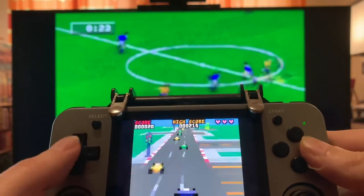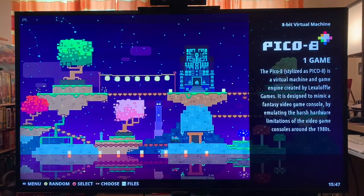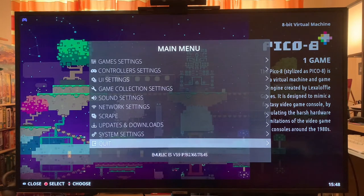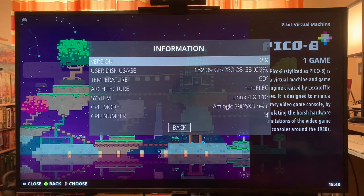The screensaver came on EmuLEC. I've got this upgraded to 3.9. Go down to system settings information and you can see I'm on 3.9. So you need to upgrade to this version if you want to run it.